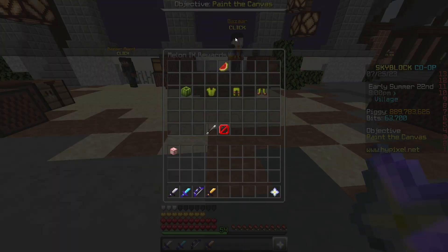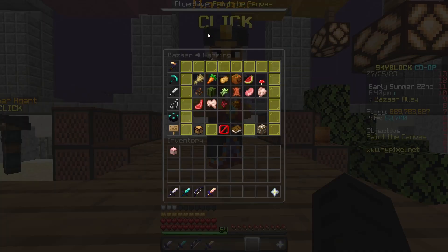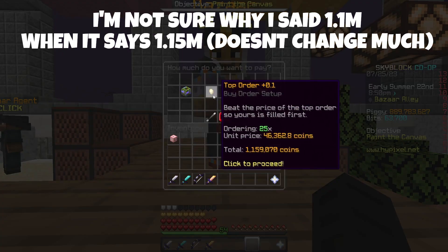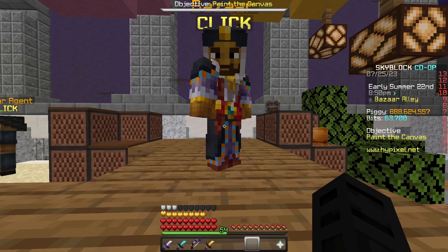The second flip — what you need is Melon Collection 9, which is 250,000 melons. What you want to do is go to the bazaar, go to the farming section, and you're going to create a buy order for 25 enchanted melons, for around 1.1 million coins. Then you're going to wait for this to fill.